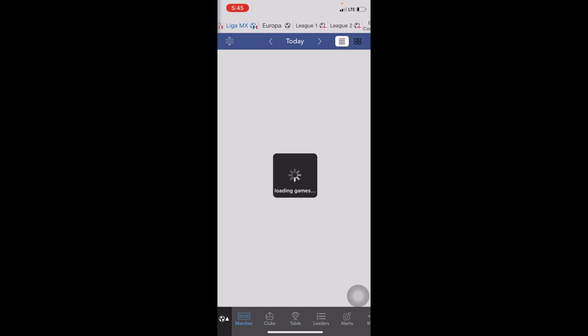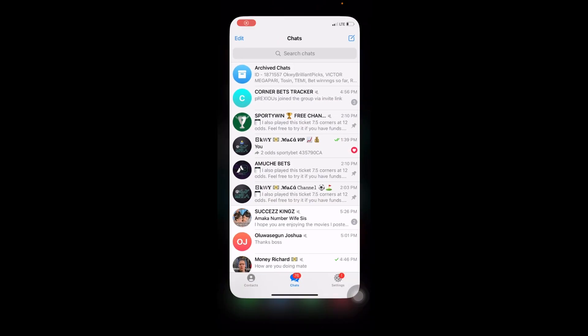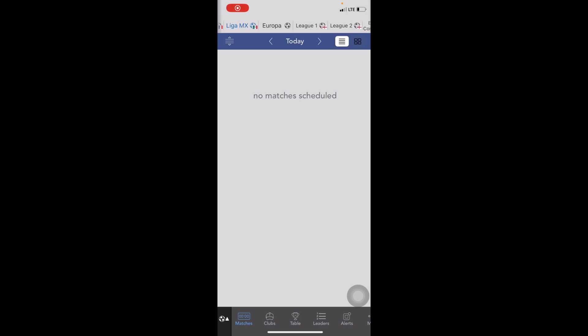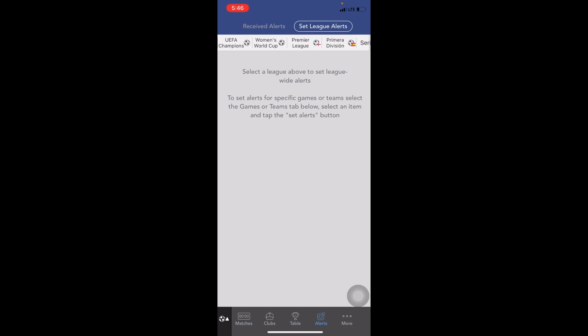Let's check Europa — no games today for Europa Conference. If you check down you're going to see Alerts. Once you've already set alerts you can see 'no alerts received.' You can click on 'Set League Alert' — you'll see 'select a league above to set a league-wide alert.' To set an alert for specific games or teams, select the games or teams tab below, select an item, and tap 'Set Alerts.'